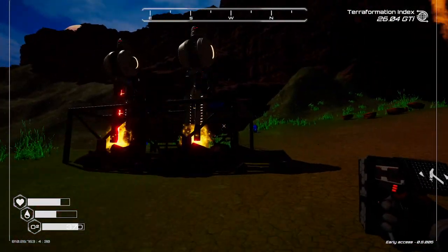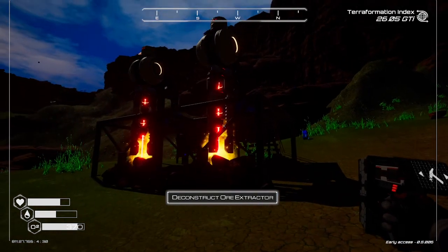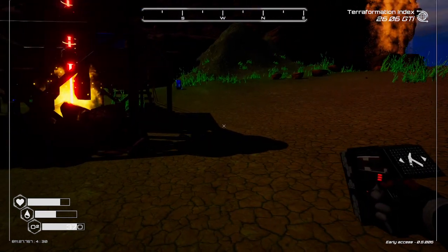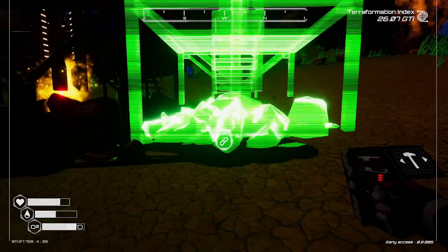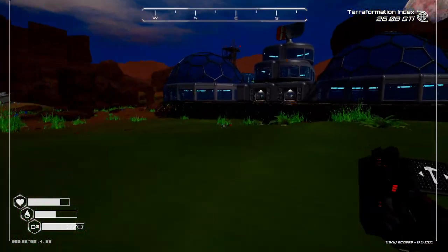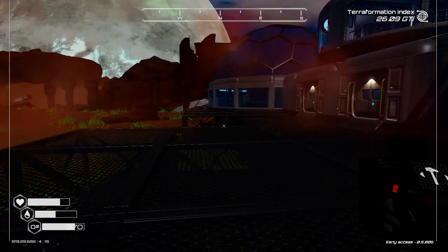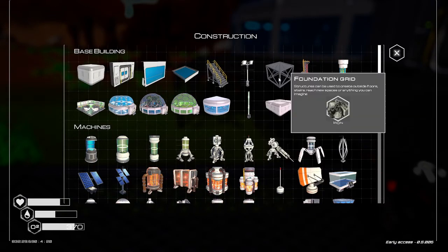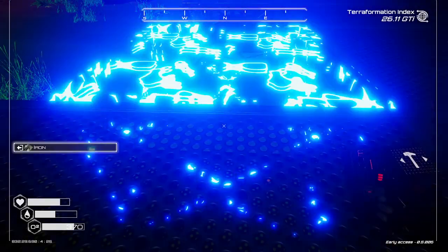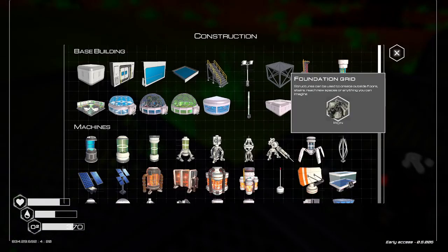I wish there was a way to copy an item that was already placed and build another one — like, put one on your cursor — so I didn't have to go to the menu and pick it each time. We don't need to build up this side fully, just enough that we can get all of these in later. Speaking of holding control, I didn't hold it.